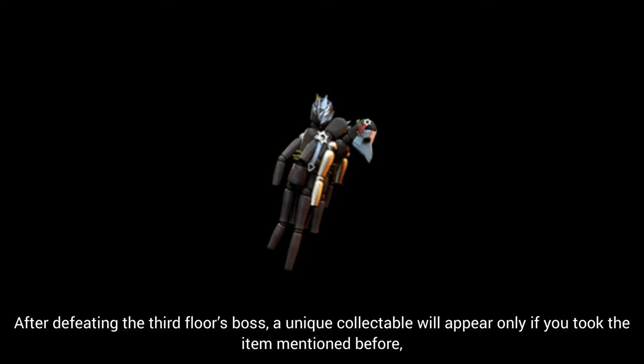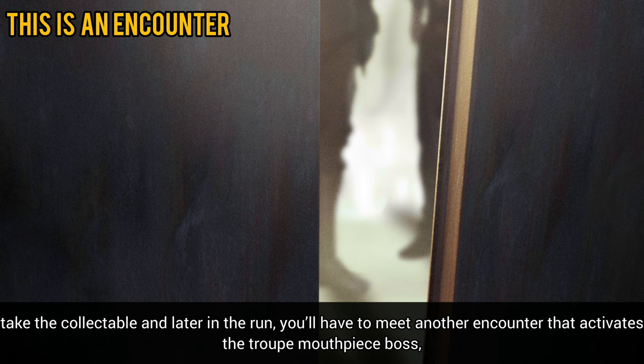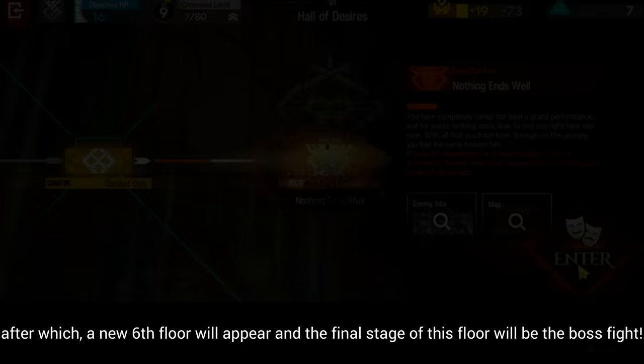Take the collectible, and later in the run you'll have to meet another encounter that activates the Troop Mouthpiece boss. After which, a new sixth floor will appear and the final stage of this floor will be the boss fight.